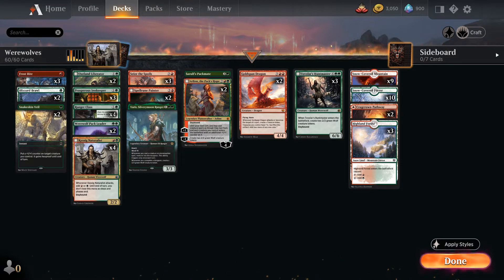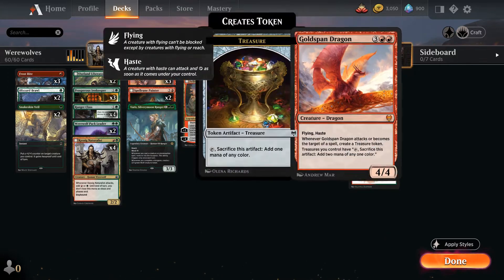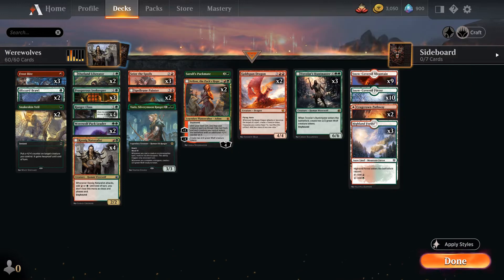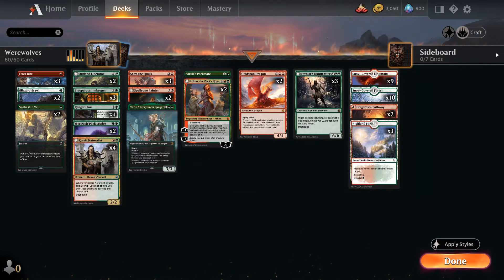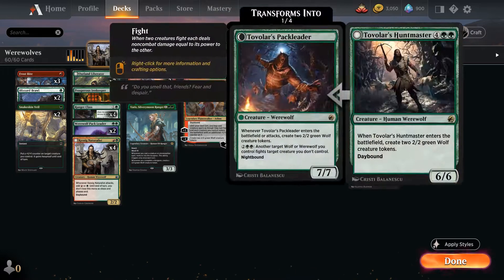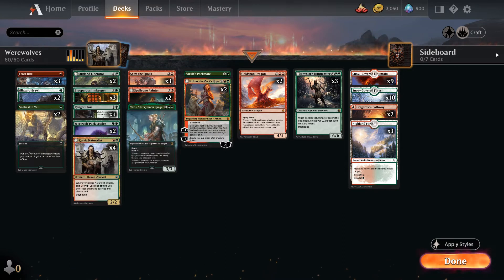Hey, welcome to Menacing MTG. I've got a werewolf deck here that is proving very hard to beat. The only soft spot it has is if you get stacked with your opening hand having big cards like Tovalar, Goldspan, and Arlen. This isn't so bad because you can foretell it. It's not a terrible risk, but you may have to occasionally mulligan.